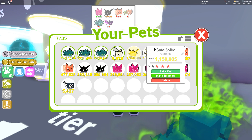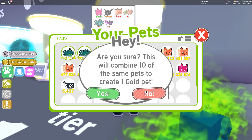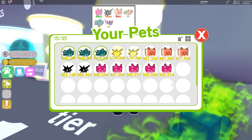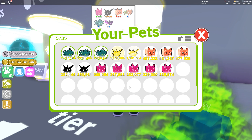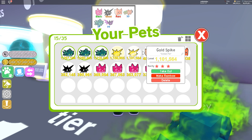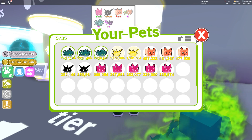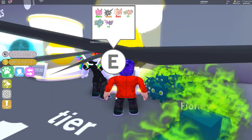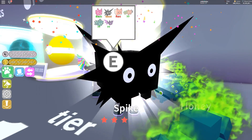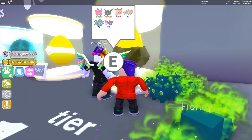Nice, we have two gold Spikes. Can we make one of these gold? No, we can't. So this is what our inventory looks like after our first batch of eggs. It's quite cool having two rainbow pets — hopefully we can make a rainbow one by the end of this episode. We'll have to see.